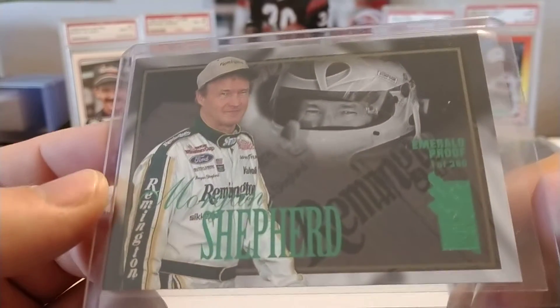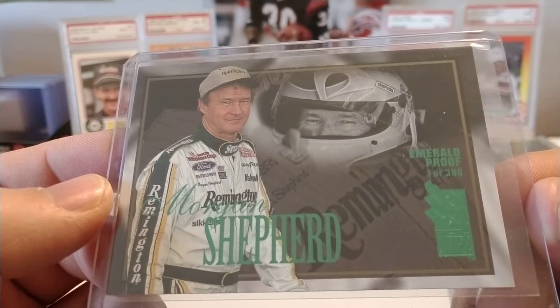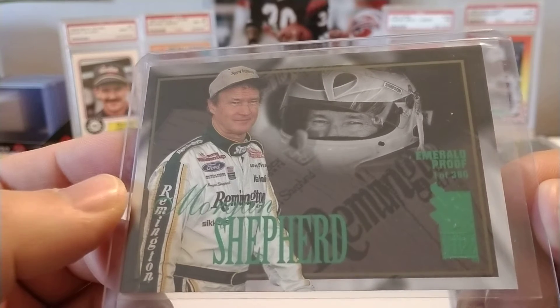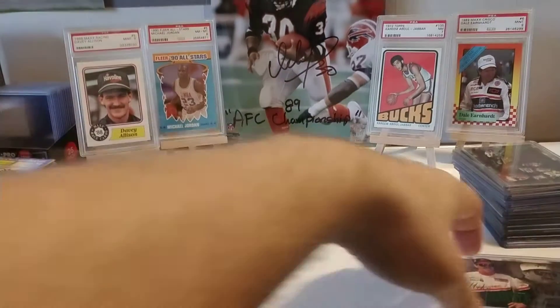Here we have Morgan Shepherd driving the Butch Mock Motorsports Remington Arms Ford. I was hoping that team would be a little bit stronger that year, but unfortunately they were met with a lot of mechanical issues and some crashes — just some bad luck. I believe they ended up 20th in points, and their best finish in 96 was a 5th place at the Brickyard 400.